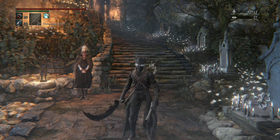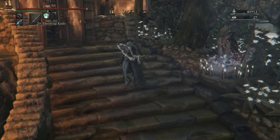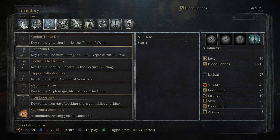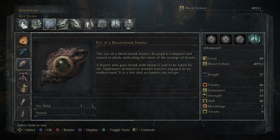come back to the Hunter's Dream and there's going to be two items right here. One item is down here on the stairs and one item, the other one is going to be up here on the stairs. The one on the bottom of the stairs is going to be the Eye of a Blooddrunk Hunter. You're going to need this in order to gain access to the DLC.